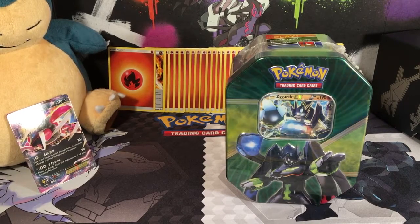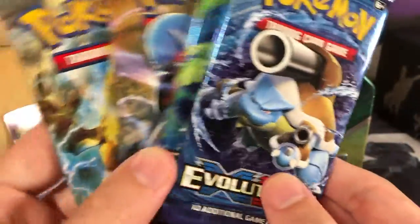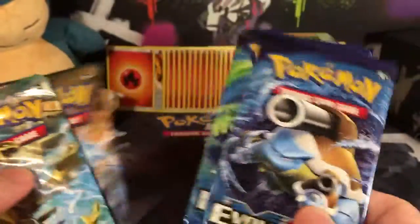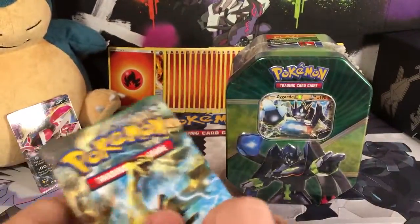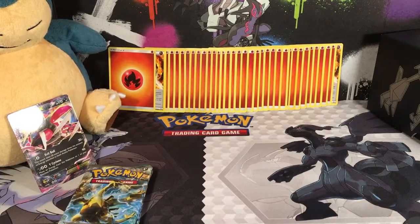What kind of packs do we get in these tins? Looks like we get two Evolutions, a Steam Siege, and a Fates Collide — just like the last couple of tins before the Tapu Bulu and Kommo-o ones.